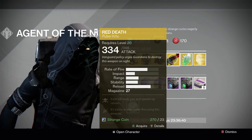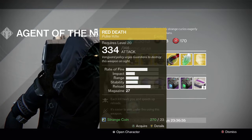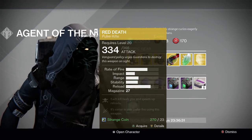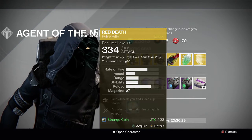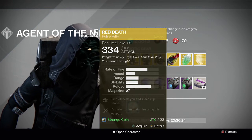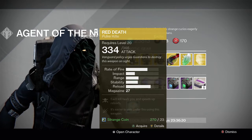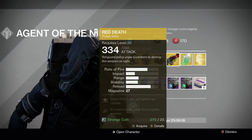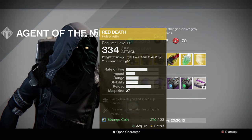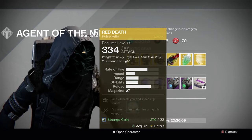For the gun we have the Red Death exotic pulse rifle — one of the best pulse rifles in the game, especially for Crucible. Each kill heals you and speeds up reloads, and it's easier to aim while under fire using this weapon. If you need a good pulse rifle for Crucible, I recommend this 100%. Also really good in PvE activities where you need to heal yourself, such as Crota's End hard mode where you don't have a Chalice. It has a lot of uses — the healing is really good, and it's a great pulse rifle in general.